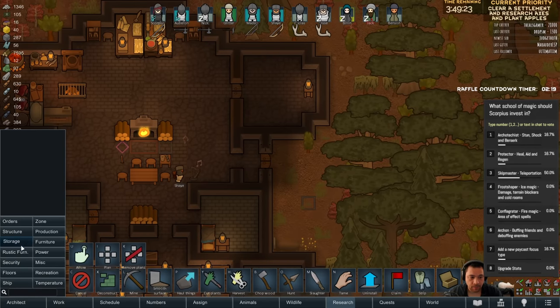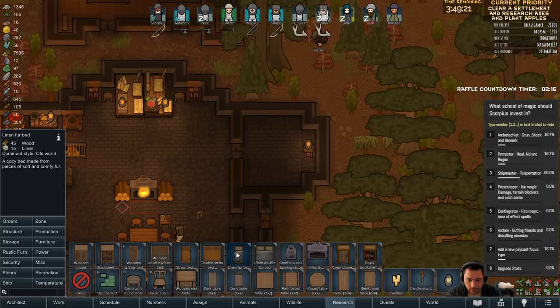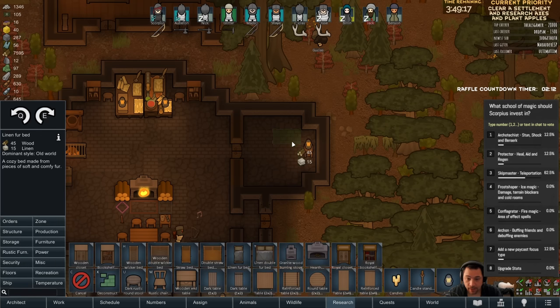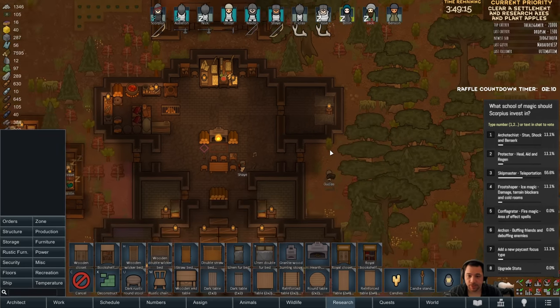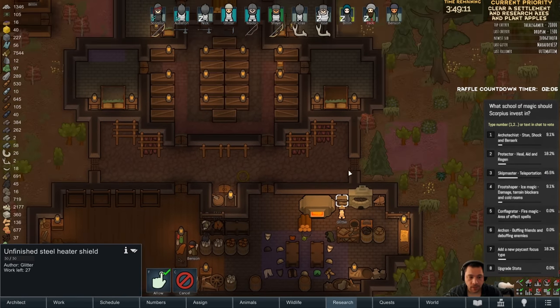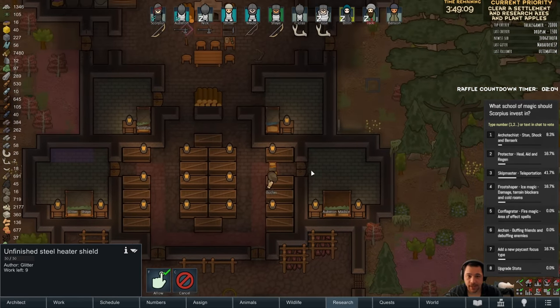Now you can make an informed decision. My prison is looking pretty rustic. How much linen do I have left? 360? Okay, that's fine. Let's get the prison back.